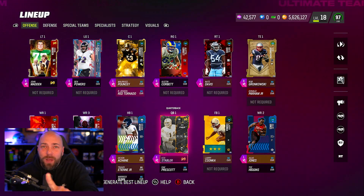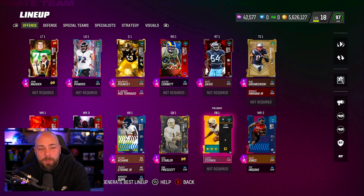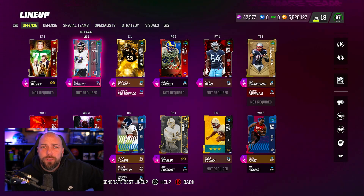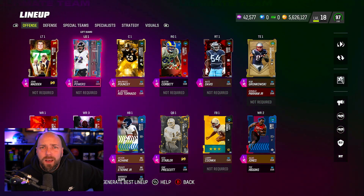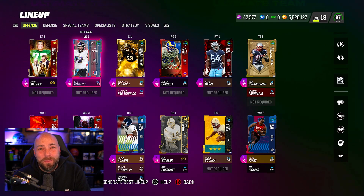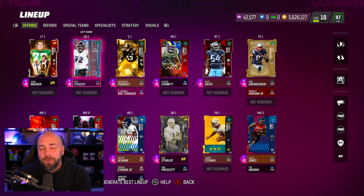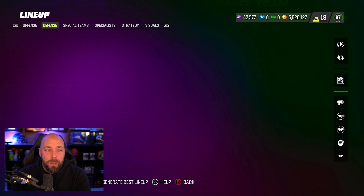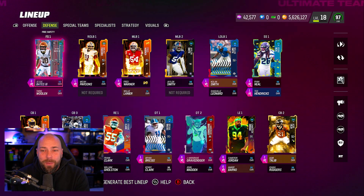Here is our lineup update to start today. We changed our strategy items - route tree offense, bull rush defense. We picked up a 99 overall Ben Powers, 99 with some chemistries - fine, we'll take it. He's a rental, we love rentals. I've been waiting for that CD Lamb to be a rental but it does not look like it's going to happen. We switched out our Brady for the Ken Stabler set finally.